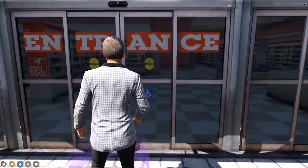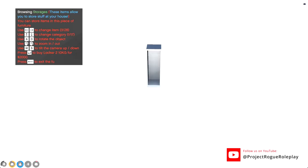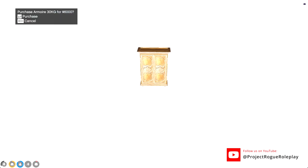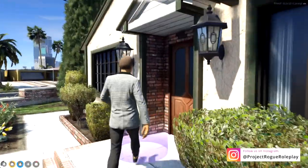Now remember we are in a shell house, meaning we can furnish it. So we need to go to the furniture store and buy some furniture. Now that we've warped over to the IKEA we can go ahead and enter and buy some furniture. The first section that says storages — these items allow you to store stuff at your house or change your clothes with the wardrobe. We have also placed the weight capacity at the bottom so you can see how many kilograms that item holds.